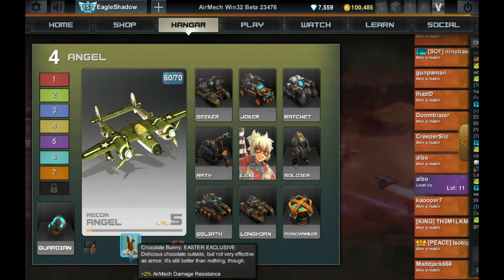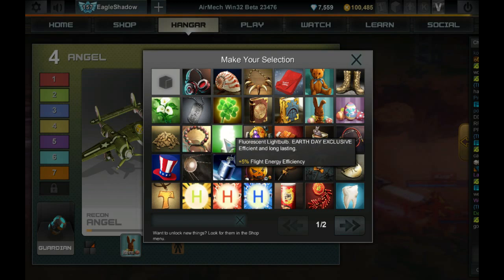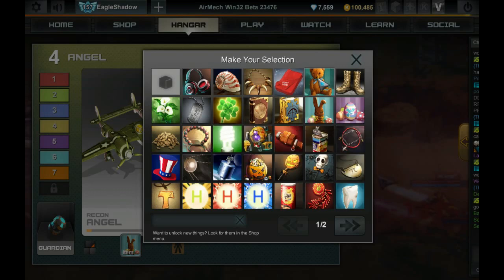On to items. The two I would recommend: the first is the Chocolate Bunny, which is an Easter exclusive, because it gives 2% damage resistance so you won't die as quickly. The other is the Fluorescent Lightbulb, an Earth Day exclusive, because it gives 5% flight energy efficiency. After you're done sniping units you're always really low on energy and need to get back to your outpost quickly, so with this item you won't drain your energy as fast while flying back to regenerate your health and energy.